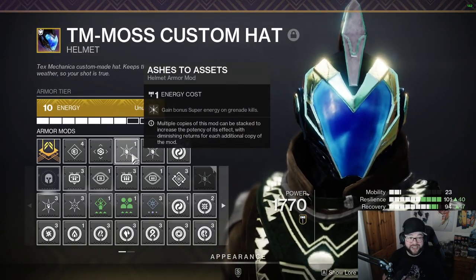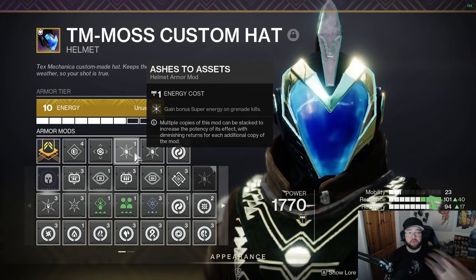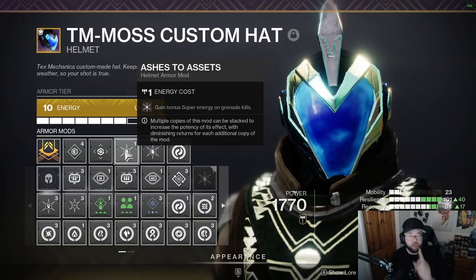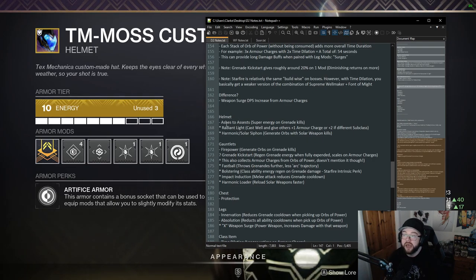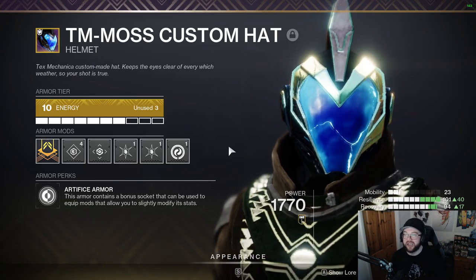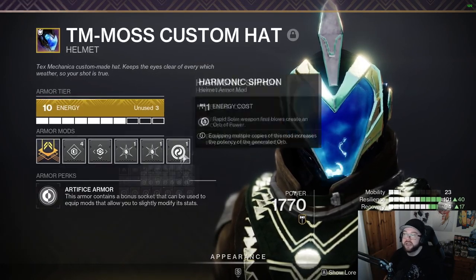First, the helmet: Ashes to Assets is a really good way to get your super energy back on grenade kills. Throw a grenade into a big pack, blow them up, get super return. These do stack with each other with diminishing returns, but there's not much downside to running them. Radiant Light also works well, especially for raid teams — though I'd rather my team give me Radiant Light than the other way around, since I'm focused on doing DPS myself.